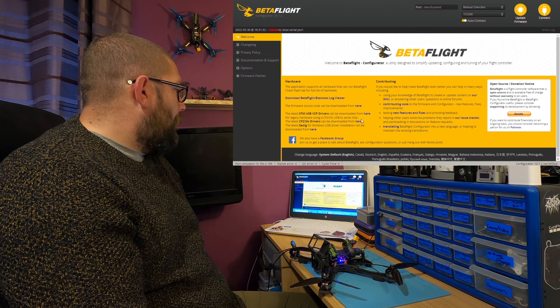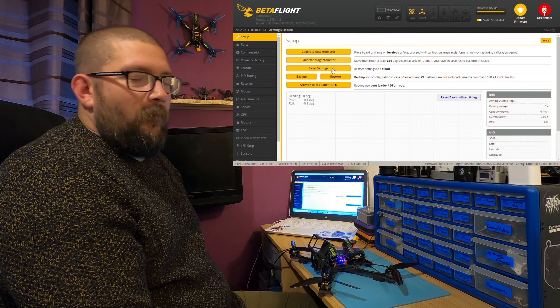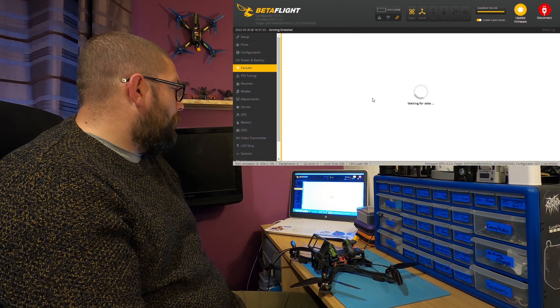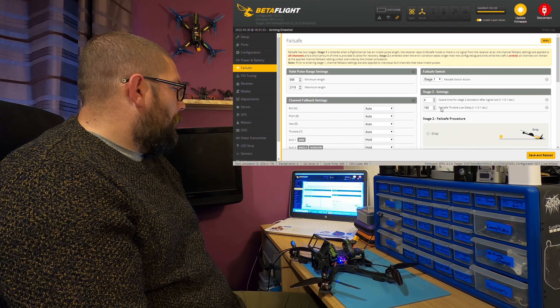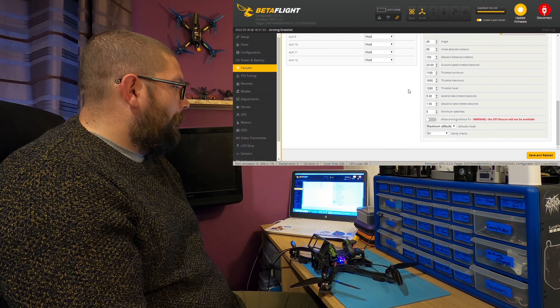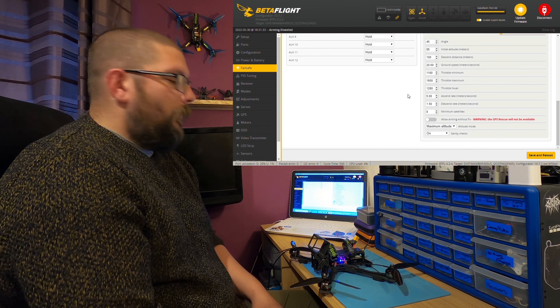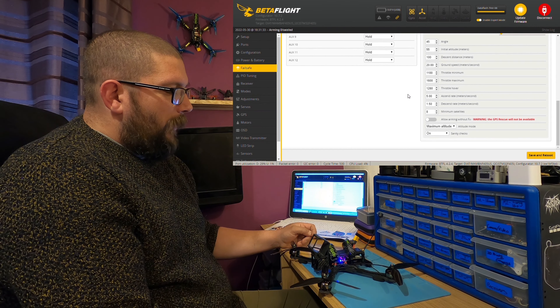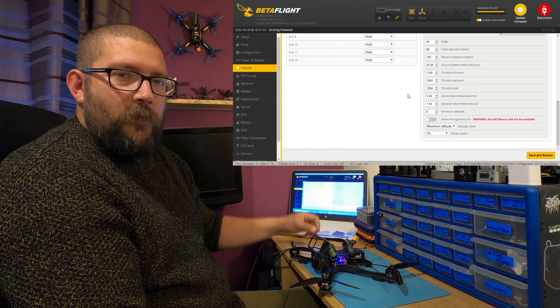So there you go — that's the easy way to change some of the GPS rescue settings. As I say, just use the failsafe tab and all your settings are at the bottom there. What I'm going to do now is show you how to put GPS rescue onto an actual AUX switch on your controller.